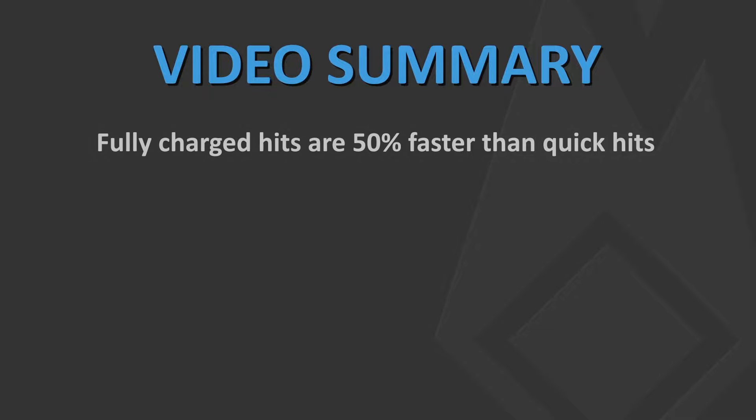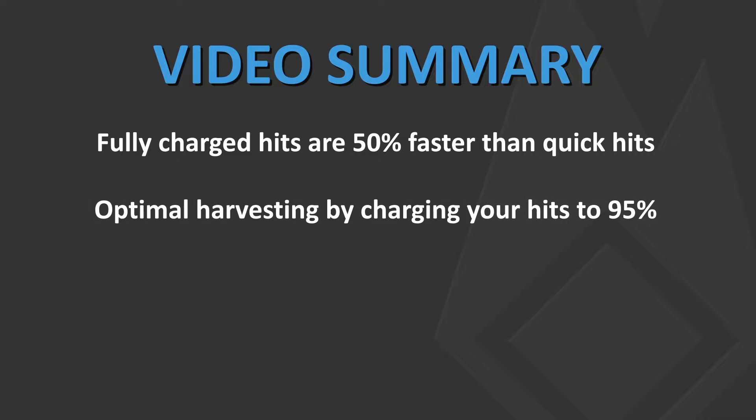For those in a hurry, here's a summary of the video. Fully charged hits are 50% faster than quick hits while harvesting. The quickest method for harvesting is using almost charged hits — you will need to release these around 95% for optimal results.